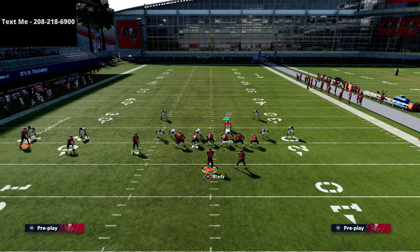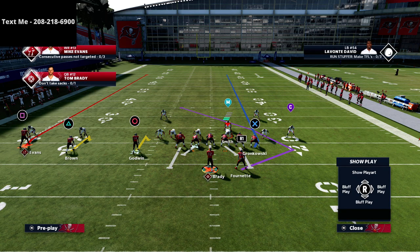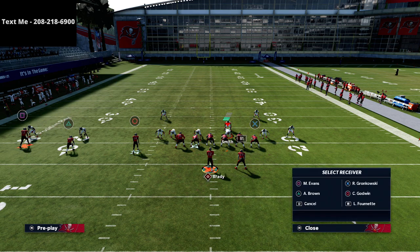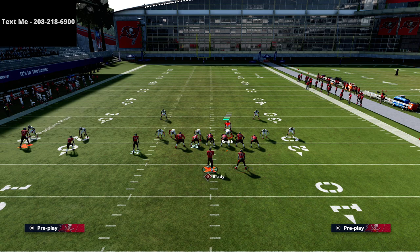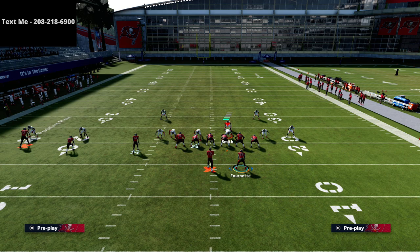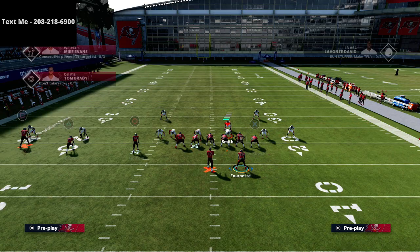If you want extra pass protection, you can take the tight end and put him on a curl, corner, or streak — there are all kinds of options. What I love most is putting the tight end on a post route and turning the running back into an obstacle. This puts the user in a lot of conflict on the right side, and we're going to be able to beat any zone combination to the left.